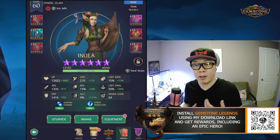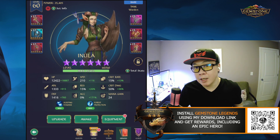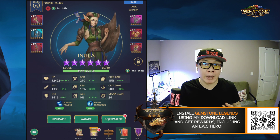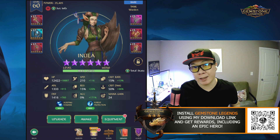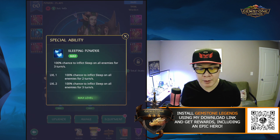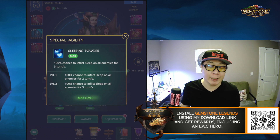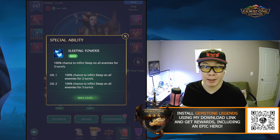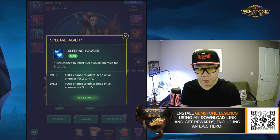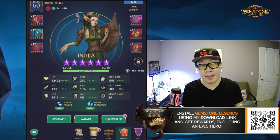I want to talk about how I have equipped Inula and also the reason why she is really good, and I'm going to show you how we're going to use her. Inula is a rare hero — she is a warden type. What's most interesting about her ability is that she inflicts sleep on all enemies for three turns. If you can max her level, which is just two levels to the skill, it's really easy to max out.